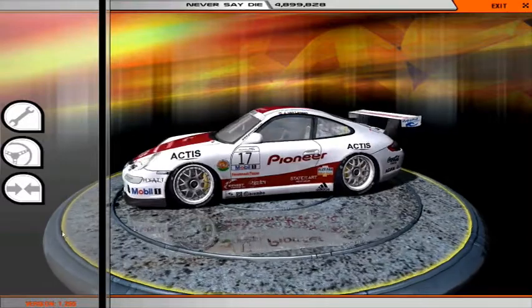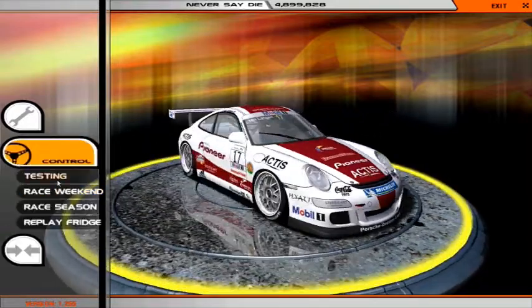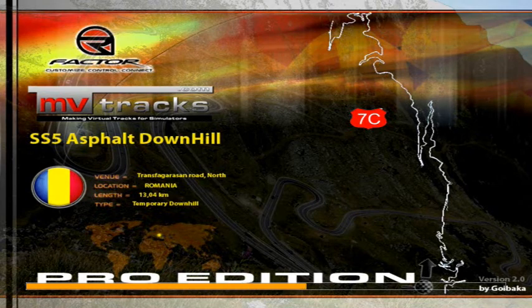What's up guys? It's Jukebox here with 199. I haven't brought a video to you guys in almost a year it seems like. Lately I've been playing a lot of rFactor, working on my toge skills with my wheel. This is Transfagarasan Road in Romania. It is in my opinion the greatest toge road or mod you can get for rFactor for free.